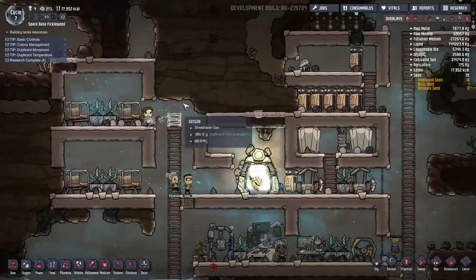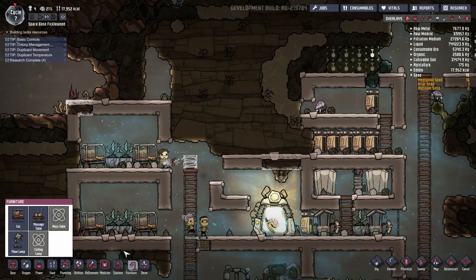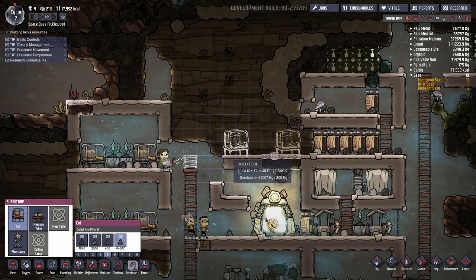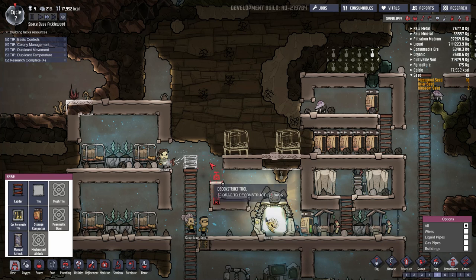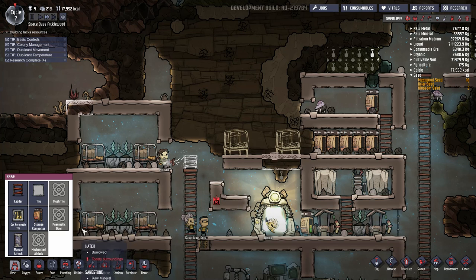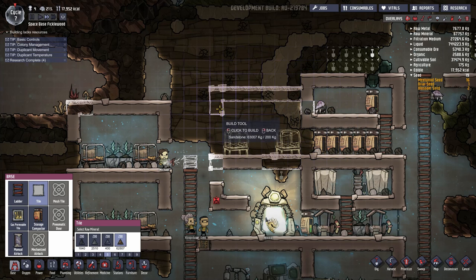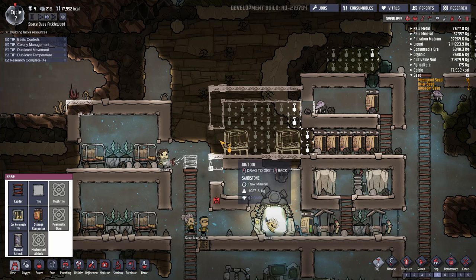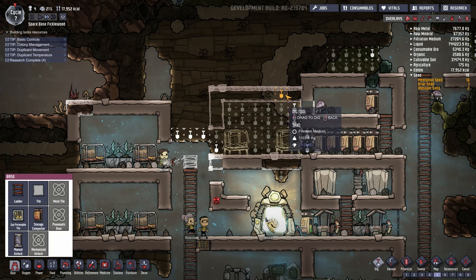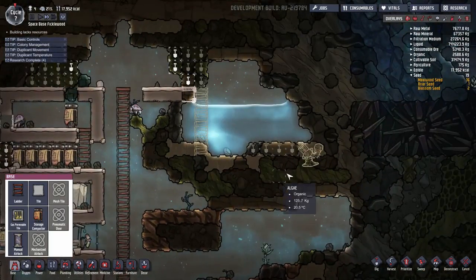We do need to get an extra bedroom up and running for Nikola before the end of the day. I think we were planning on doing that right here. I'm going to scrap that, because I'm eventually going to put something useful there — probably a big battery. This needs to go here to complete the effect. We can build something here, and we can go digging. We'll get a lot of sand out of this. We're burrowing our way over here.